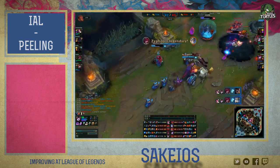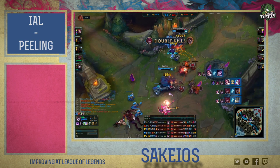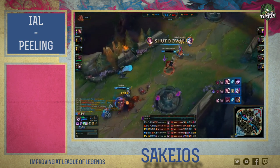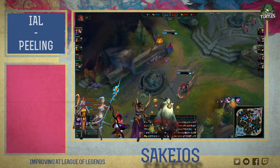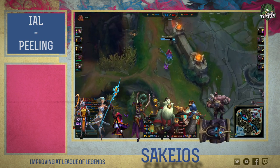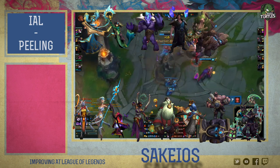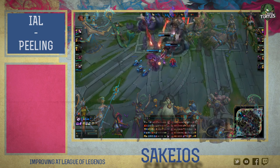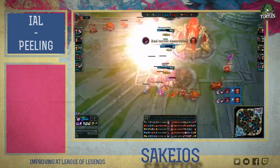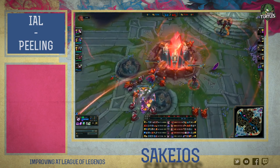Let me finish this video off by naming my favorite champions for peeling. I'm a main support, so there's gonna be a lot of those in here. The best champions for peeling in my opinion are Soraka, Janna, Lulu, Karma, Bard, Zilean, Braum, Thresh, Sona, Nami, Alistar, Taric, Maokai — yes the new one — Ashe and Miss Fortune. I didn't include Lee Sin here simply because the day is yet to come when I find a Lee Sin that doesn't try to insec or use his abilities offensively rather than defensively.